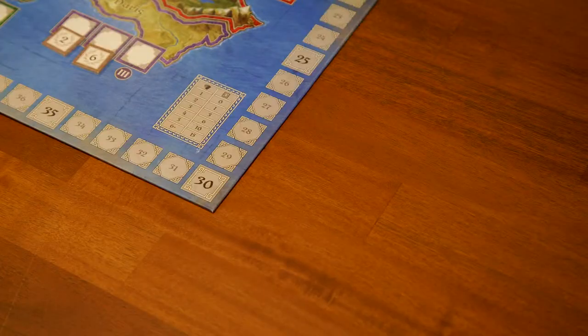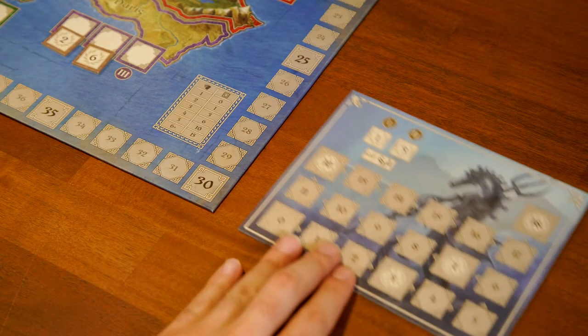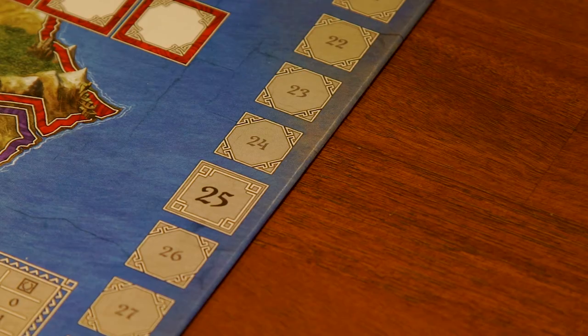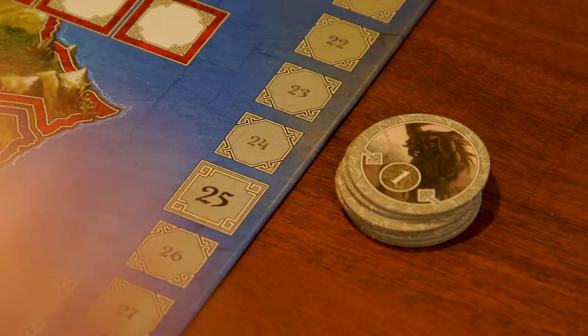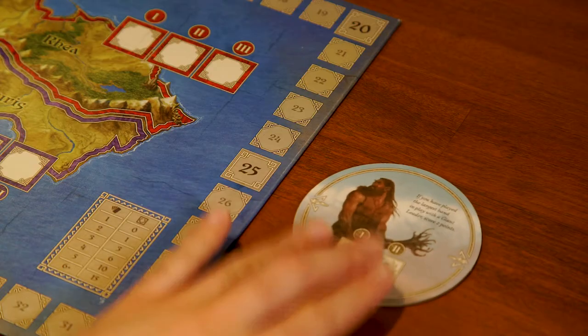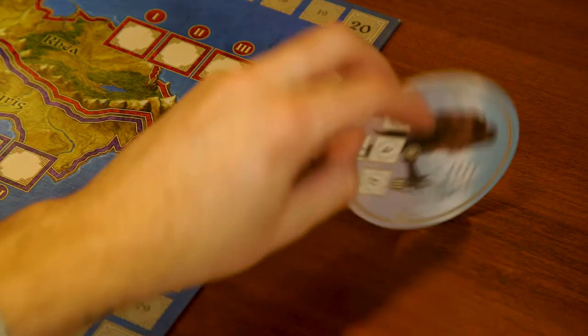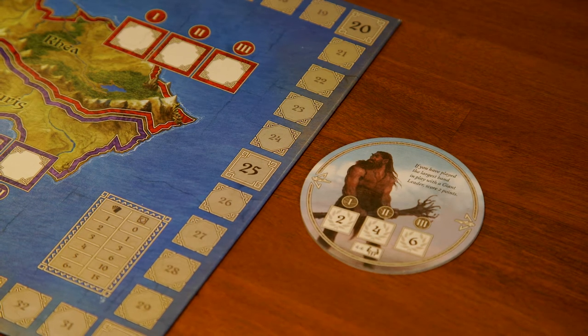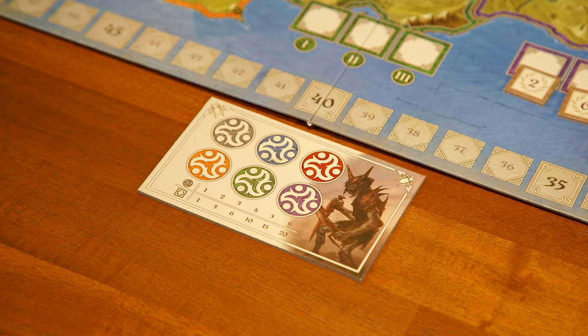Certain tribes, if selected, require additional components. If Merfolk are selected, place the Merfolk board next to the main board with the correct player count side up, and each player places a control marker on its zero space. If Trolls are selected, place all six troll tokens next to the main board. If Giants are selected, place the giant tokens next to the main board. If Orcs are selected, give each player one orc horde board.